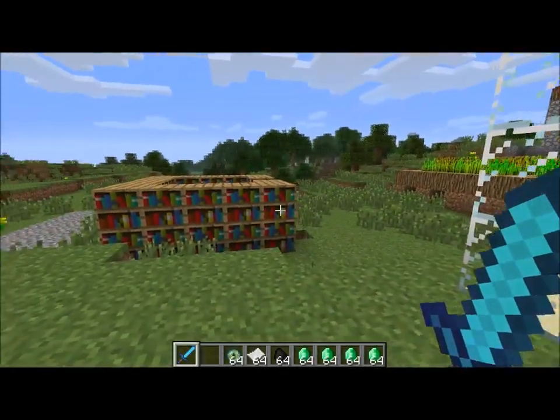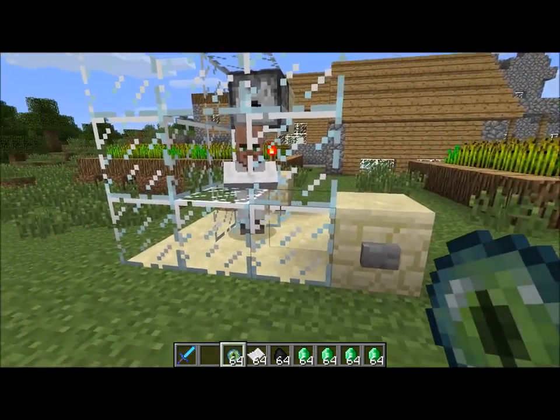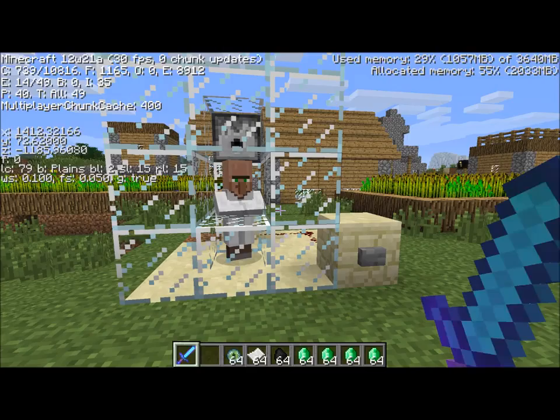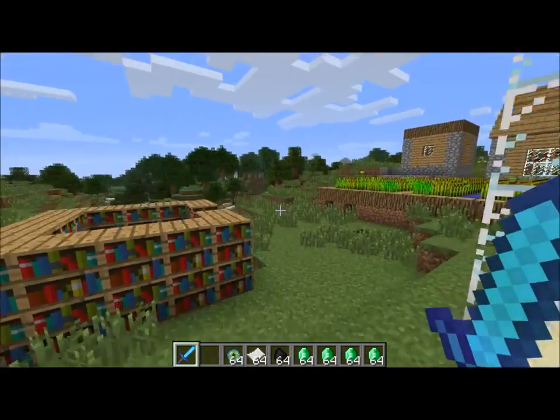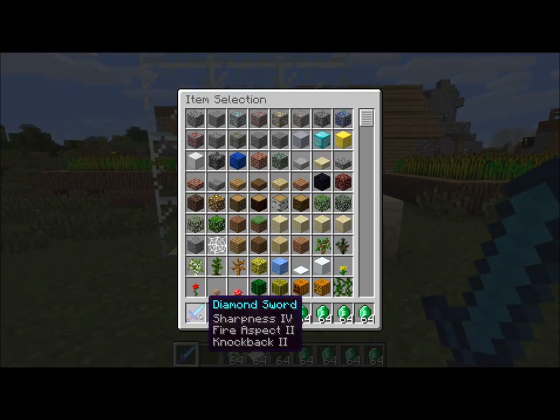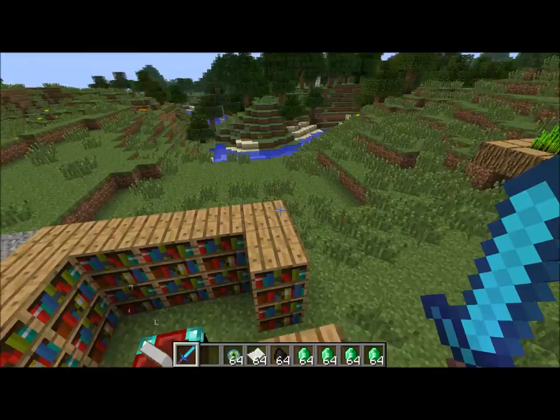Hey guys, welcome back. We are currently in the 12w21a snapshot. I just wanted to show you guys some of the cool new features that they've got. I just enchanted this sword with sharpness and fire aspect — it's like a level 47. It's an awesome enchantment for that level.